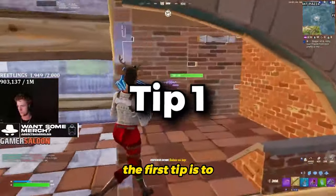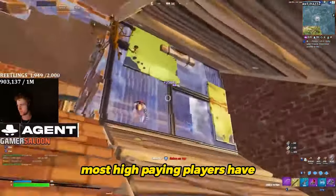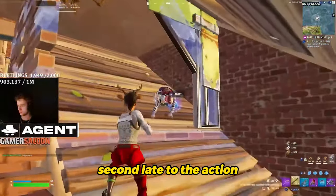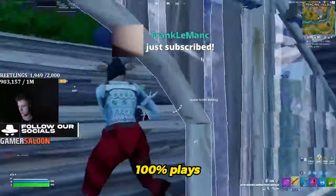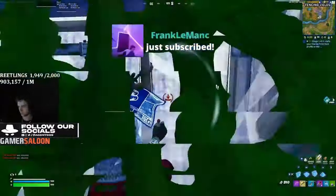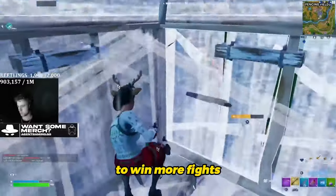The first tip is to don't force any 50-50 plays. The disadvantage that most high ping players have is that they will be a split second late to the action they're trying to do. Make sure to only make 100% plays. Only go in boxes if your opponent is low. Maintain your distance. Look for slip-ups. Play slow and smart to win more fights.